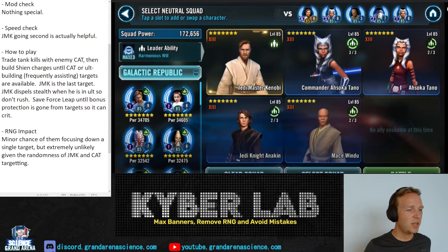How you play: you trade tank kills, then you build your Shien charges — or power essentially, availability and power. You kill all the sides first; usually Commander Ahsoka Tano is the first one and then the others. JMK is the last target. RNG impact is minimal — it's theoretically possible that over 30 or 40 attacks they all target the same character, but it's totally random with Commander Ahsoka Tano and Jedi Master Kenobi, so it should be very easy.